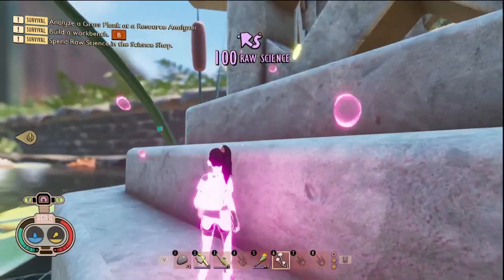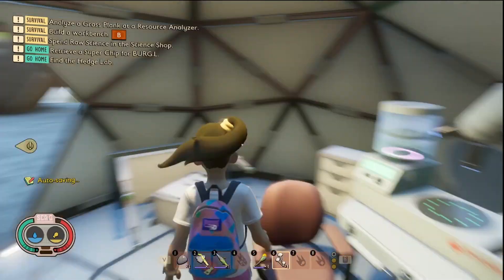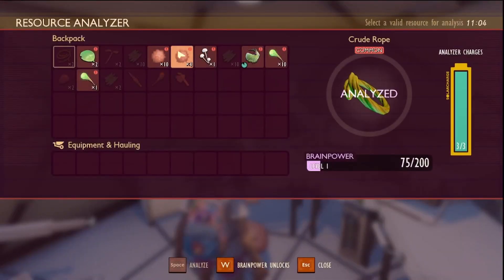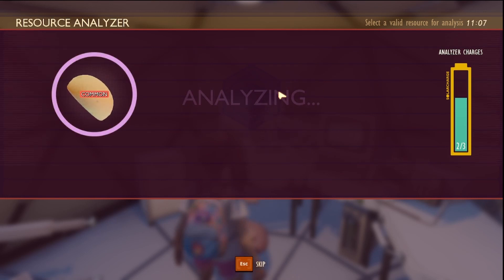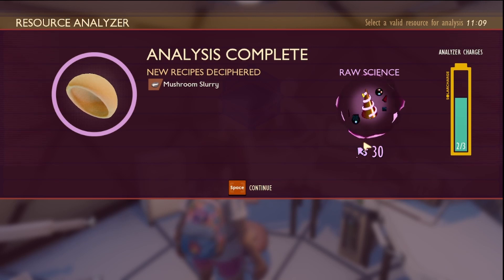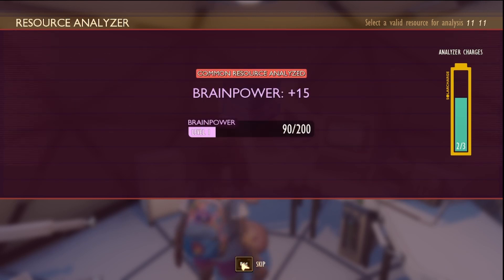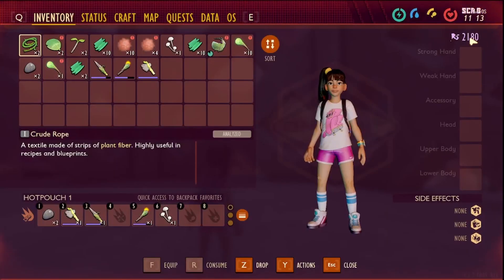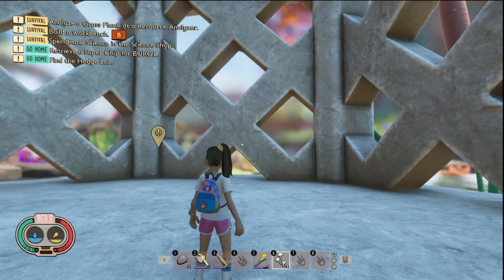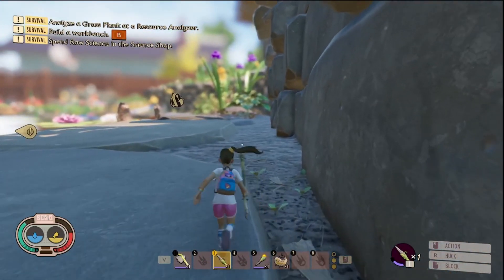Remember, in the game if you analyze things you will get a little bit of raw science — I think it's always about 30. You get about 30 every time you analyze something that is unknown. Let's see how much we've got now — over 2000! Nice.